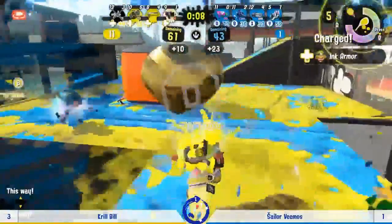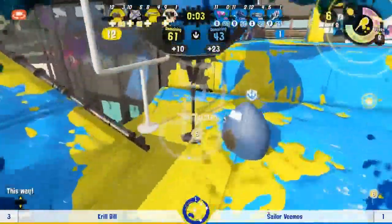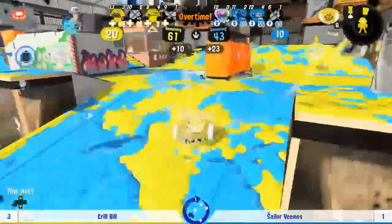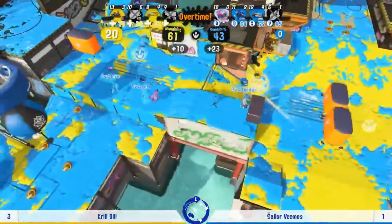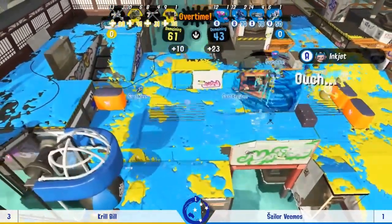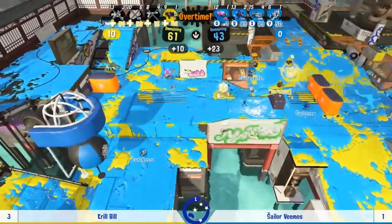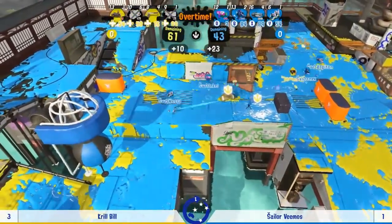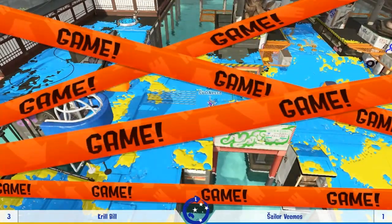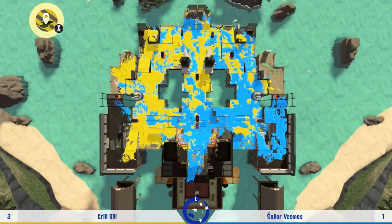Chich making one in the absolute nick of time — you could not have timed that any more finely. Two players down though — this is really going to be a clutch play for Krill Bill. I don't like their odds here and surely this is going to be a timeout. Yep — not quite able to do a repeated Game 1 there. Very well played from Sailor Vimos, and again another pretty close Clams game in the end.